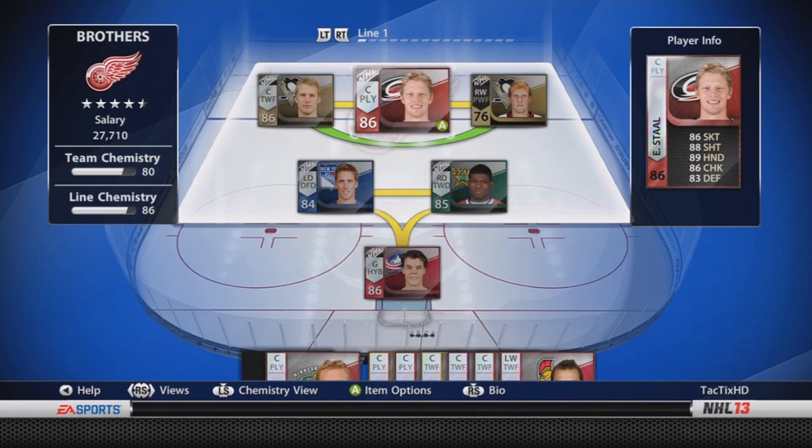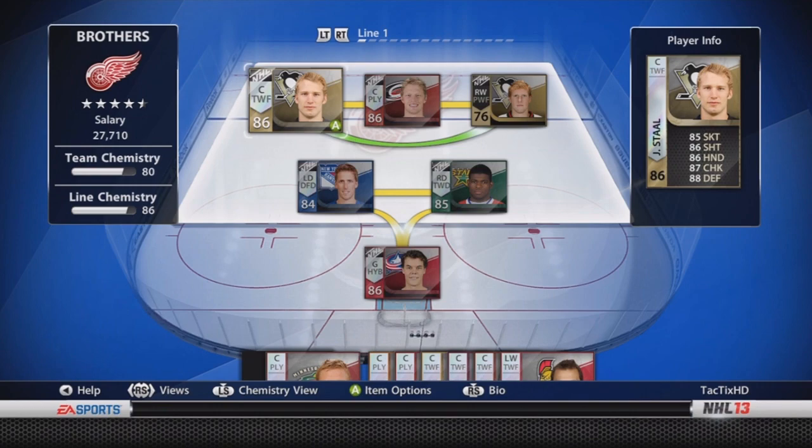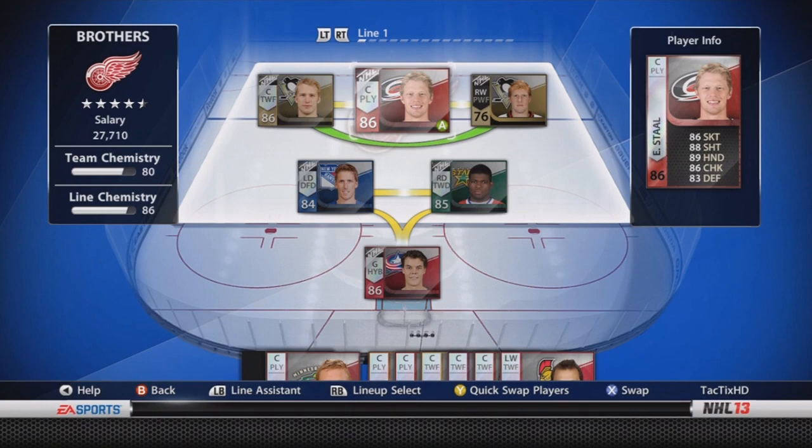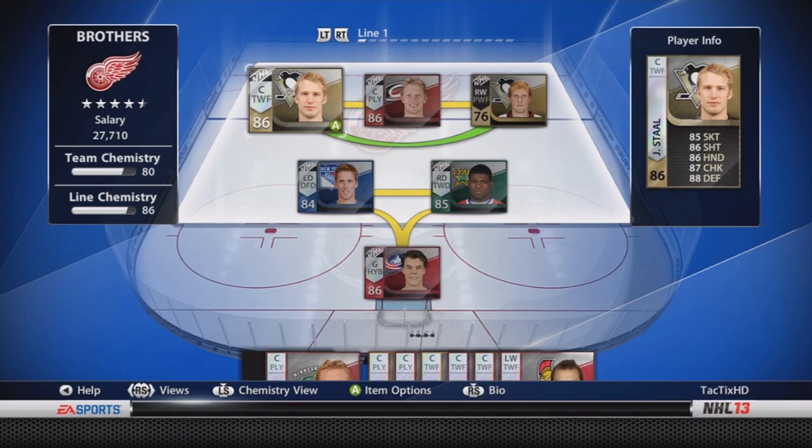On the first line we have all three Stahl brothers — what else did you expect? We got Jordan, Eric, and Jared. I just want to show you the salary: 27,700, team chemistry of 80, could probably be 90 plus if I had everyone on the correct NHL teams. But I don't really feel like wasting all those pucks when it's just a temporary team. Line chemistry of course is 86, which means if Eric was on the Pittsburgh Penguins, we would have 99 chemistry. Also, a four and a half star team isn't too bad once you see the players.